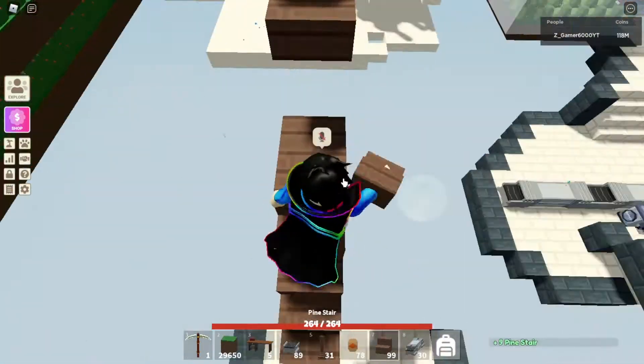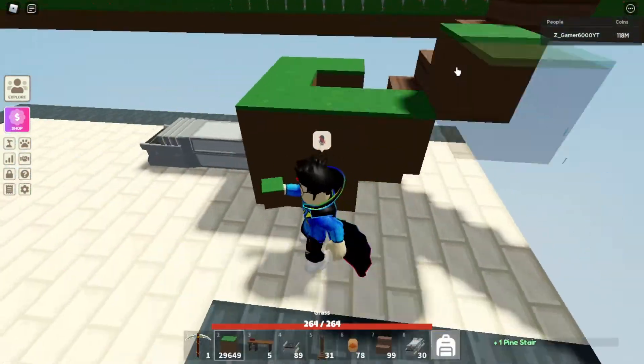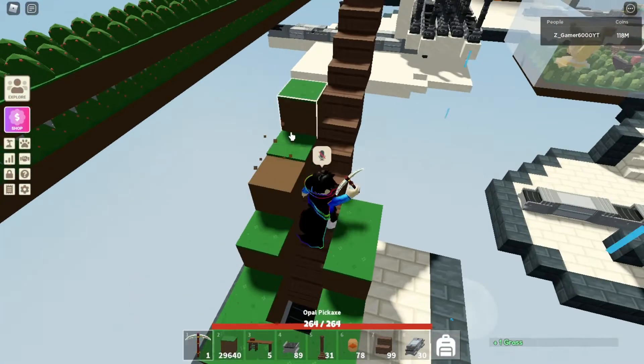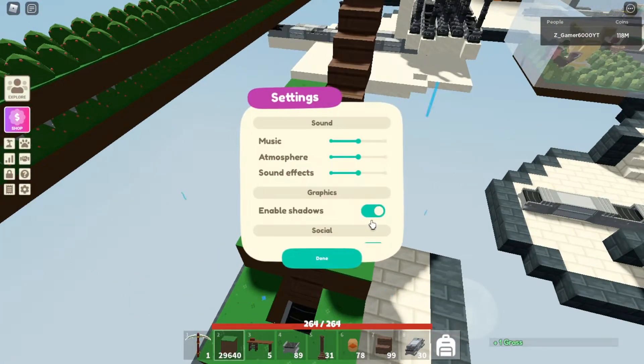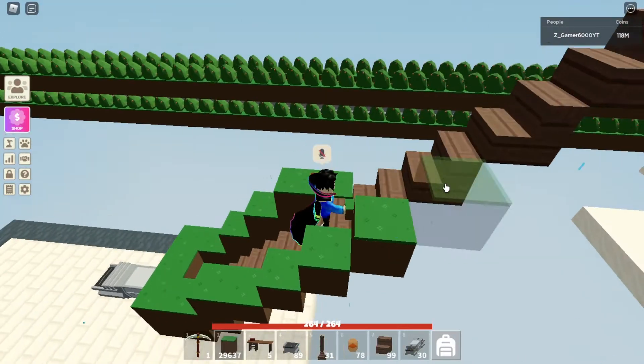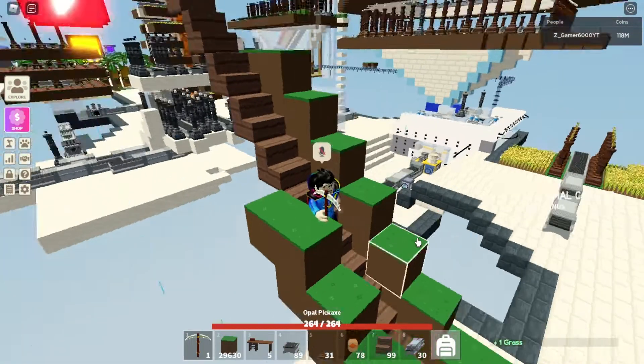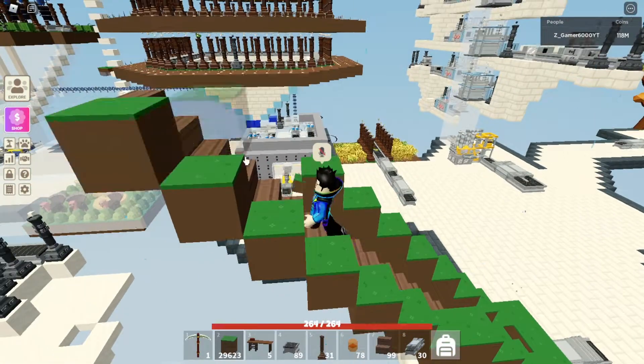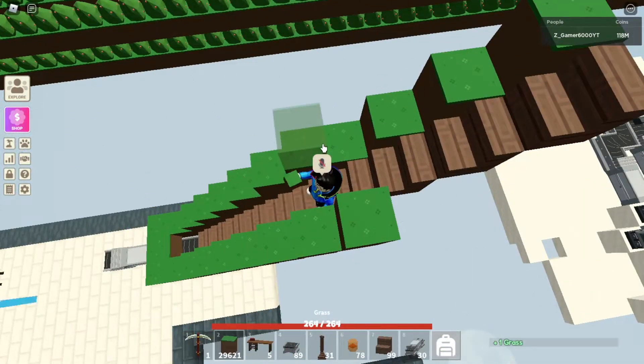Now put any block on the sides of the stairs so there is no chance of crops falling. We're gonna put the totems and conveyor there also. Make sure the blocks are at least two blocks high so there is no chance of the crops falling or getting away.